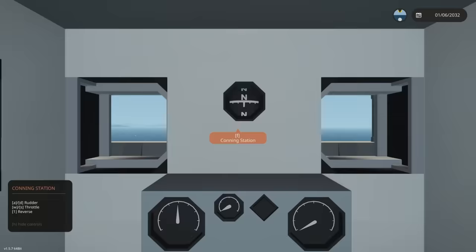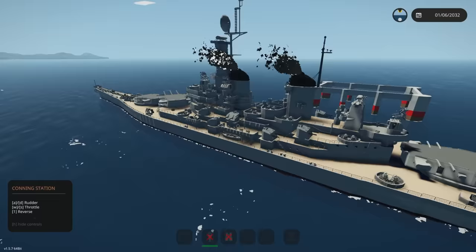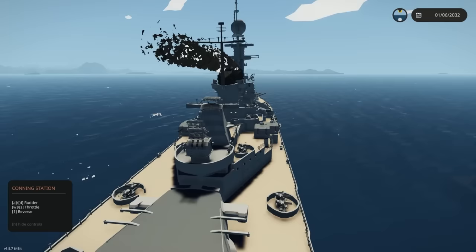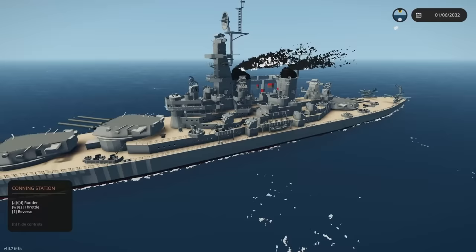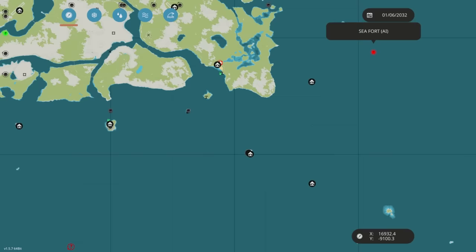Let's go ahead and throttle up. It definitely sounds like it's powered by jets — I'd imagine it took a lot to get this massive ship moving. We're heading out. Let's look at the map. It looks like the AI is over at the sea fort, so I'm going to set a waypoint — about 10 kilometers away. It's going to take a little bit to get out there.